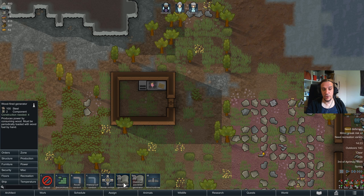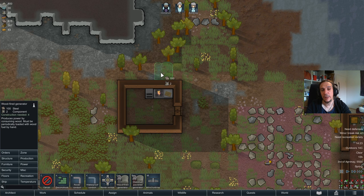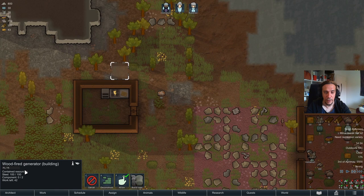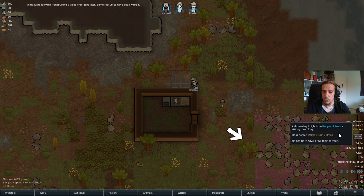The difference between these two: the wood fire generator is reliable with a pretty low yield, while the wind turbine is unreliable but has a way higher yield. For starters, I would always recommend the wood fire generator because these are way easier to control. We're going to put down one generator next to the building. Generators can be outside or inside rooms — if inside, they make the room warmer, so we'll place it outside. Emanuel will gather the materials — steel and components — and start building. Sometimes they fail while constructing and waste 20% of resources.